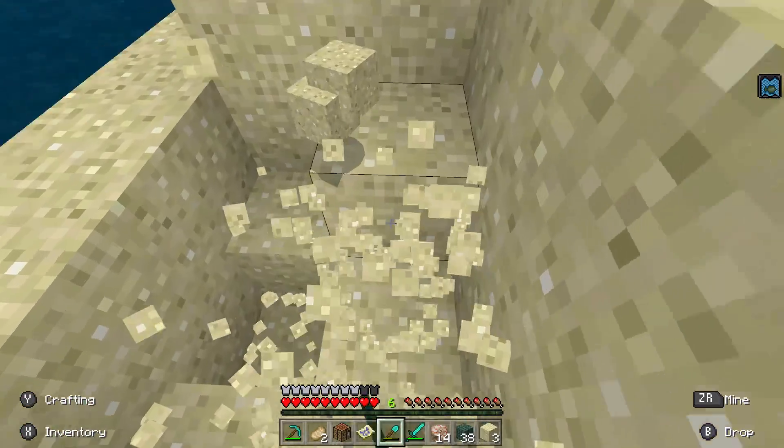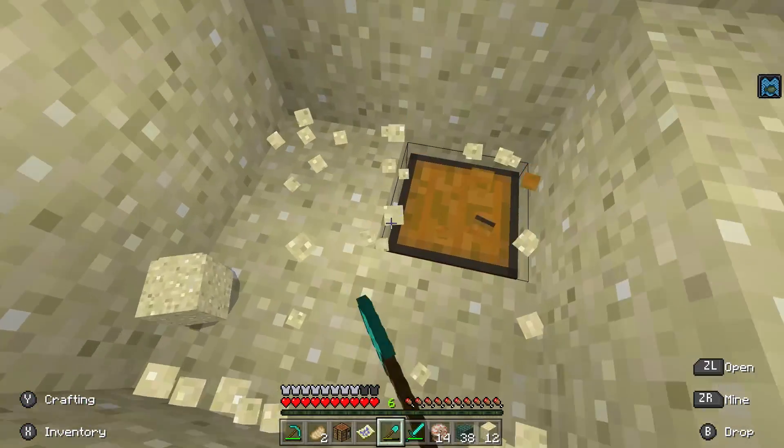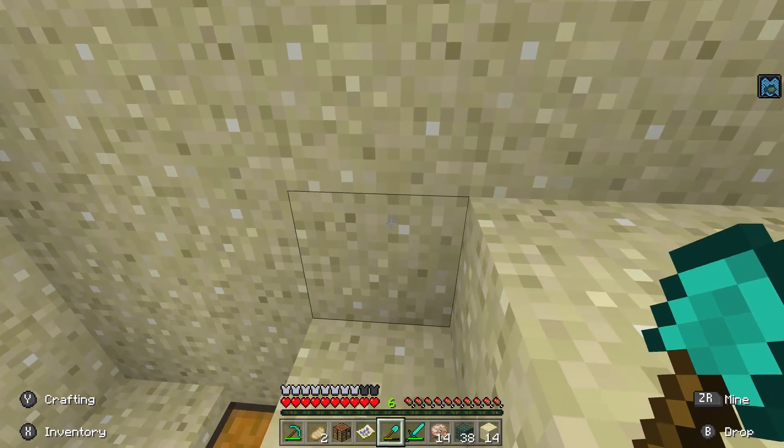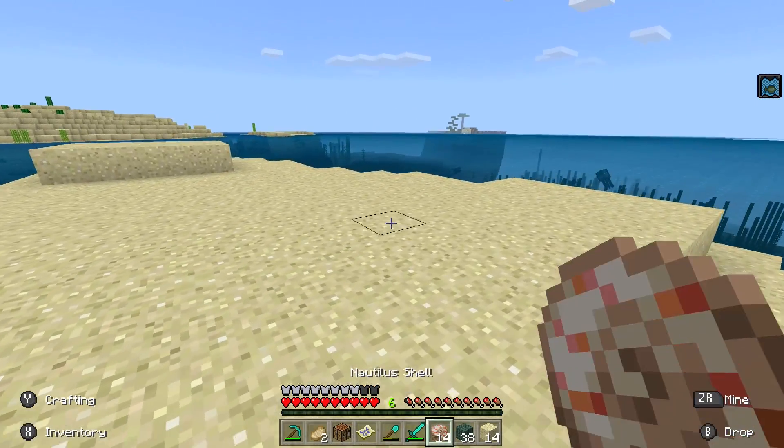Eventually you'll find yourself a treasure chest, like I have right here, and that treasure chest will most likely contain the Heart of the Sea. That is how you find the Heart of the Sea in Minecraft — it's the rarest and honestly the coolest part of the conduit. Every single one of these will allow you to make a brand new conduit. You can also see other loot in here, like a regeneration potion and chain leggings — chainmail — but the other thing you're gonna need is some Nautilus shells.